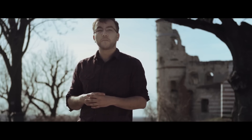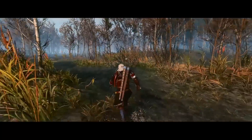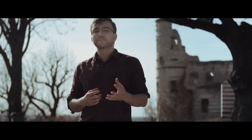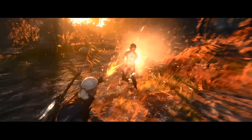Drowners are creatures that live in swamps and will snatch at anything that comes near their ponds. These particular creatures absolutely hate fire and they fear it. That's where your Igni spell — a flame that bursts out of your hand — comes in handy, and that is the best way to kill them.